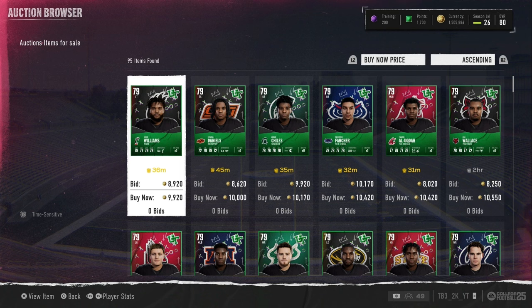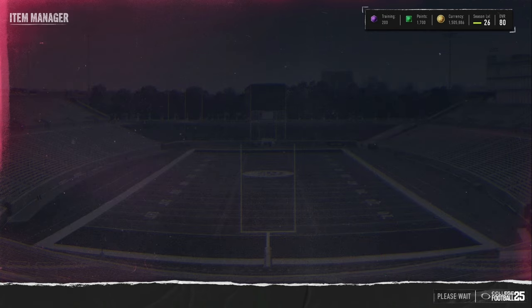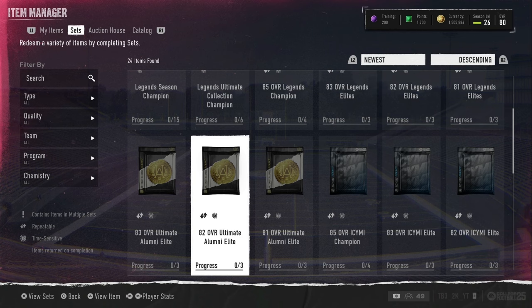For the 79s right here, you see they're going for like 10k. 10k times 0.9 is 9k, so you'd want to buy them for around 8k if you want to make a thousand profit per card.